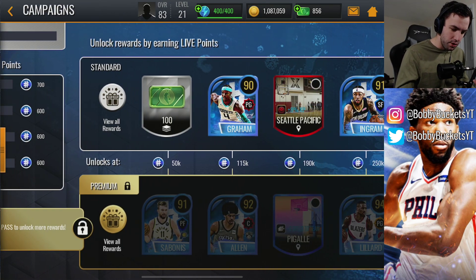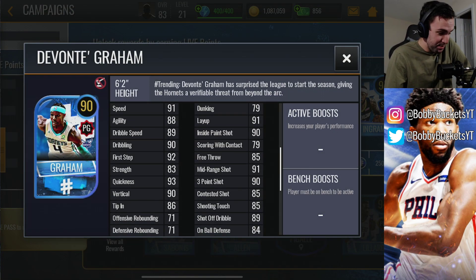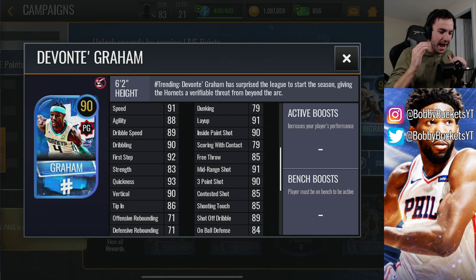We're going to look through all the rewards. I'm really hyped to see my man Devontae Graham got a 90 overall card — best player on the Hornets right now, looking at maybe getting most improved player of the year. It'll be tough to say whether or not he actually played enough last year to get most improved, but he averaged four points a game last year and this year he's top 10 in assists, averaging 19 or 20 points a game. He is going ham.